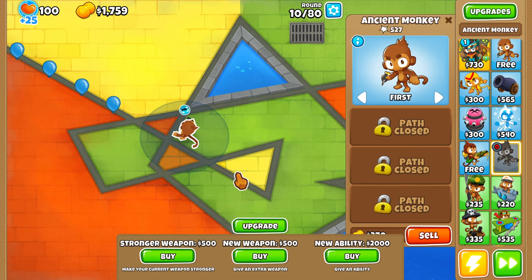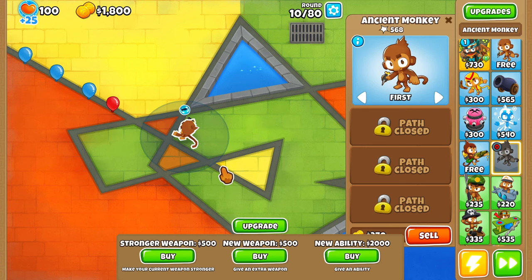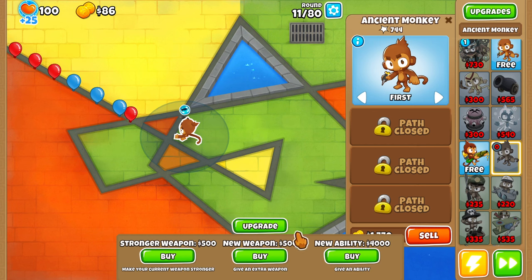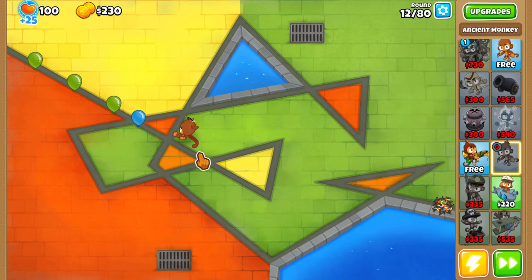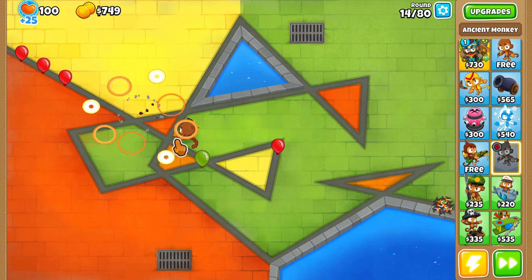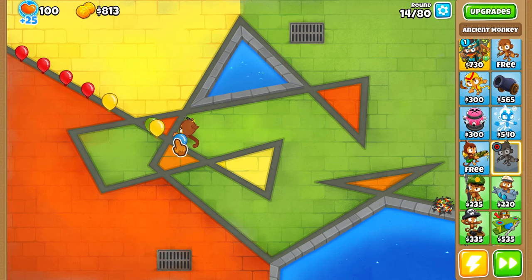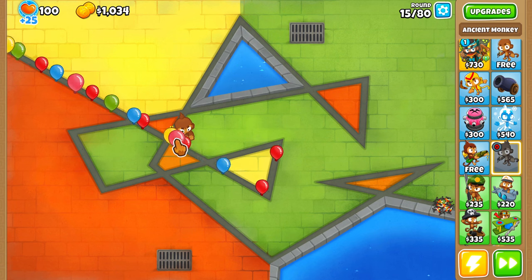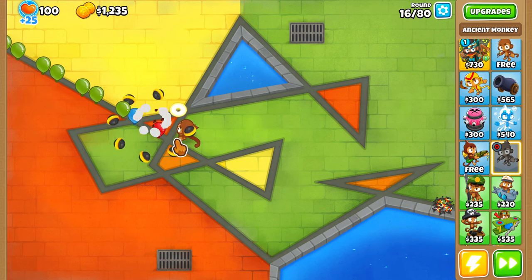We already got Cluster Bomb at the start, so that'll basically carry us until pretty late in — probably until like early round 30s. The only thing we can't deal with right now is Camos. Actually, never mind — we got MIB right off the bat, so we're going to be perfectly fine with Camos. Cluster Bomb's just going to carry us for most of the beginning here, so we don't really need to worry about anything else.